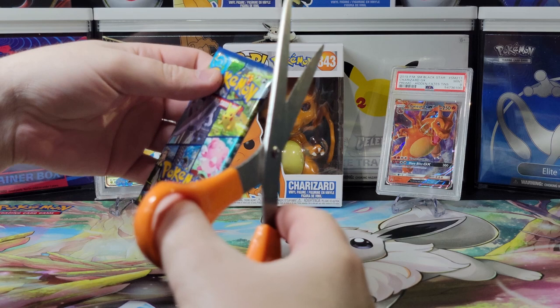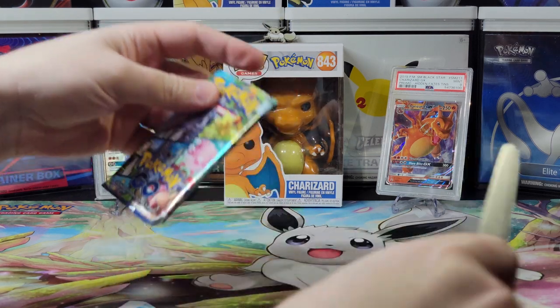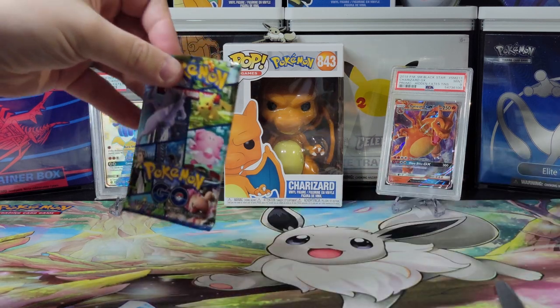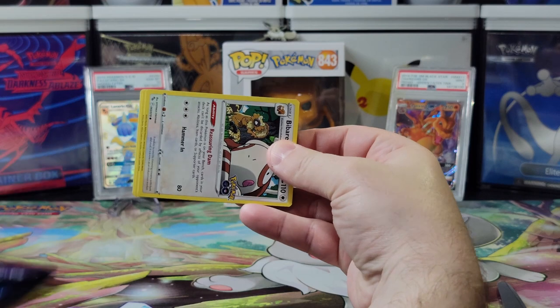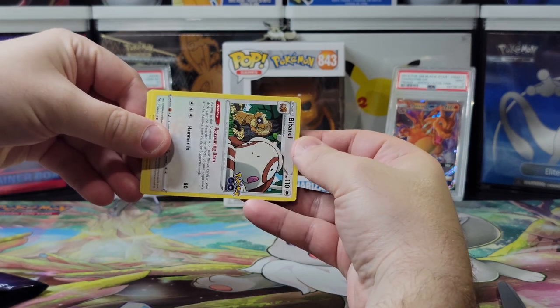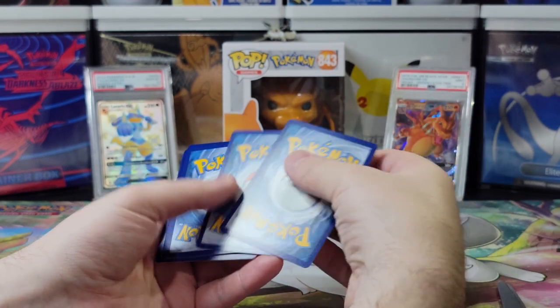Is there anything in particular you're looking for? I would like any Radiant card. Any Radiant card? All right. Now I'm looking for the rainbows today. I want rainbow cards today. Any in particular? Dragon Eye Beam Star. That's nice. Alright, one, two, three, four.